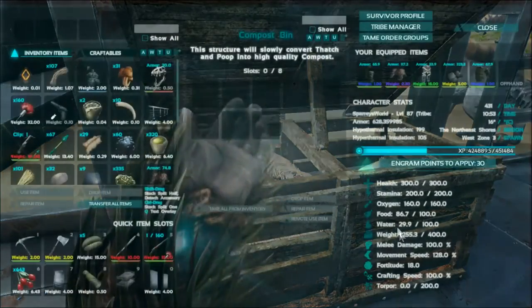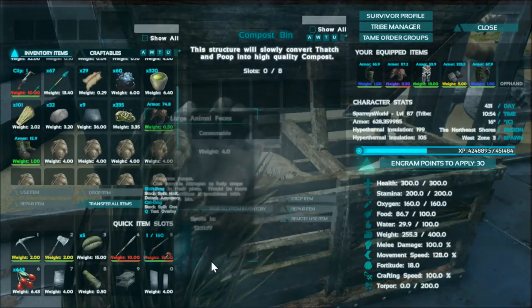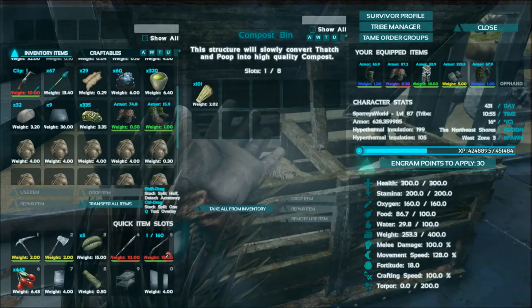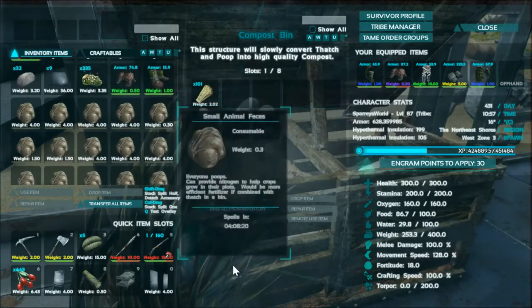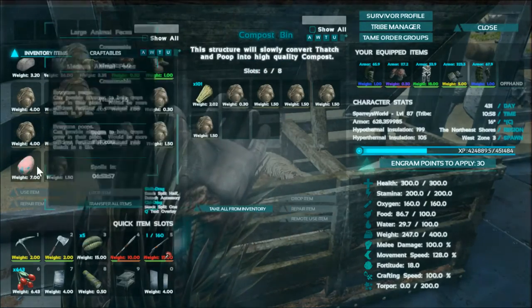Once placed, go into the compost bin and we're going to need to place the poop, but we also need thatch. It takes 50 thatch and 3 poos to make some fertilizer. You can use any size poo — I've got a little selection here. So we'll pop all the different sizes in here.